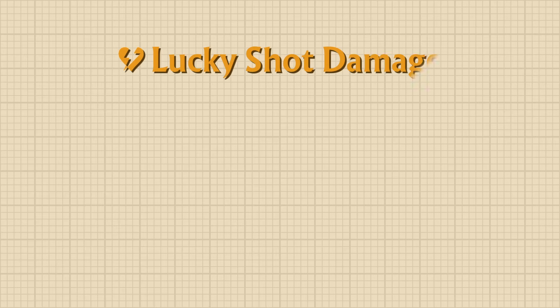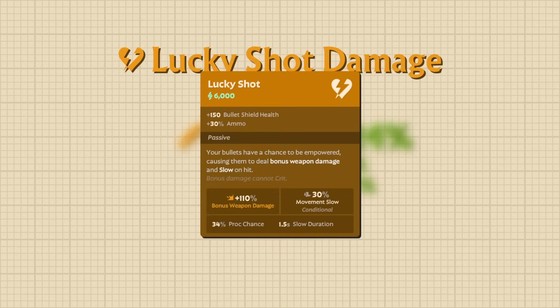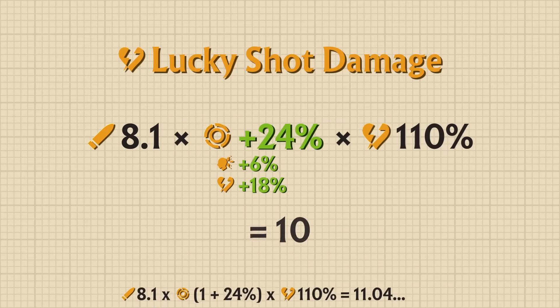Next is Lucky Shot's damage. Lucky Shot damage is affected by both Lash's base bullet damage of 8.1, and the 24% weapon damage provided by Lucky Shot and Headshot Booster. However, Lucky Shot states two things: the fact that it cannot crit, and the damage multiplier of 110%. Using this information allows us to calculate Lucky Shot's damage, which is 11.